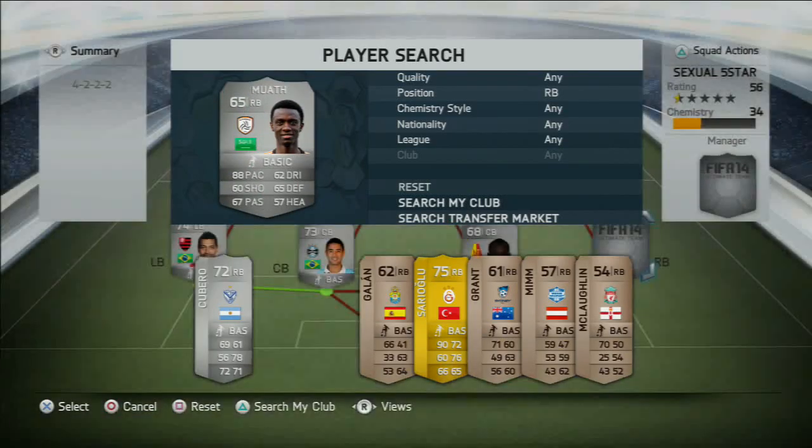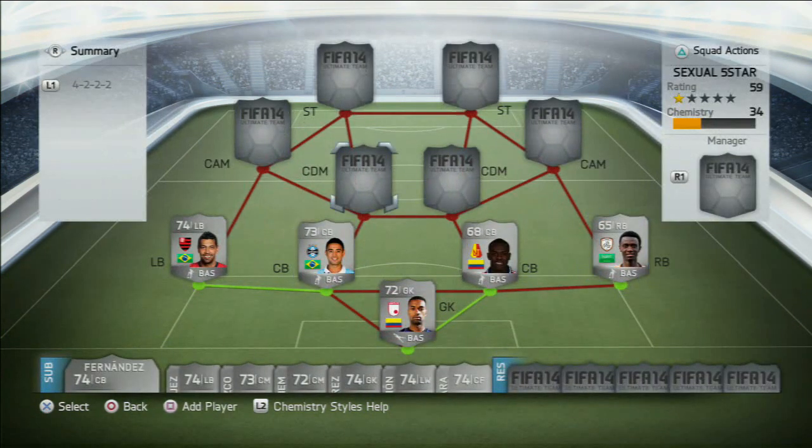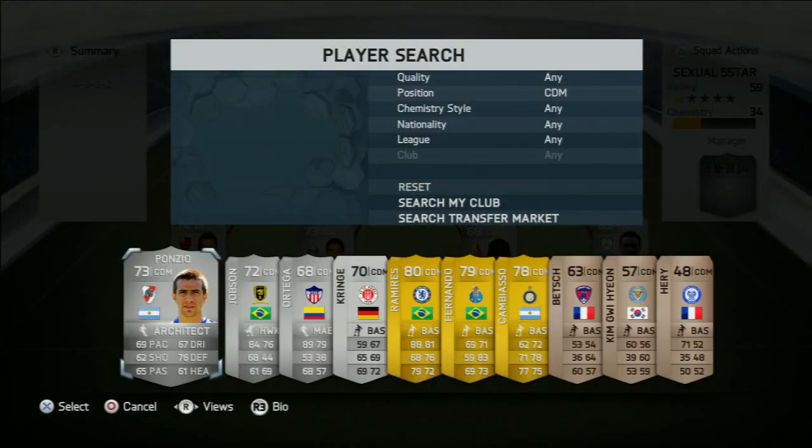You want to get Muaf from the Saudi Arabian League, from El Shabab. He is 88 pace, actually a very quick centre back, but he doesn't show it in games — he can actually be surprisingly slow sometimes. So the back line isn't anything special. This is where we get into all the 5-star skillers.